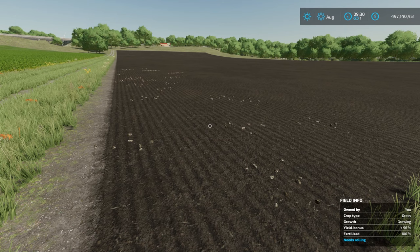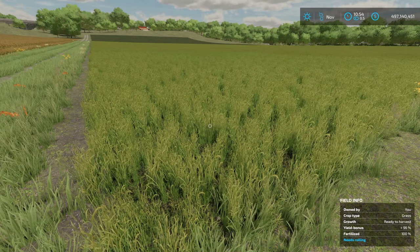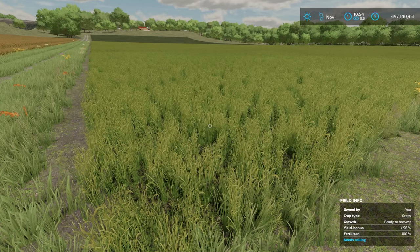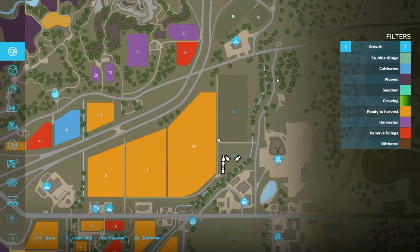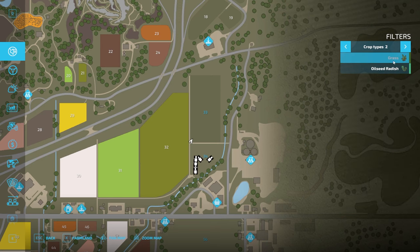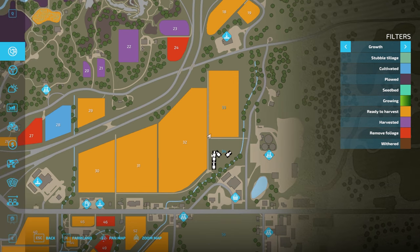Grass takes only two days to be fully ready to harvest. Some people report waiting an extra couple of days gives a higher yield, so that's worth testing. In seasons, you can harvest all year round. On the map, note that grass is turned off by default in the crop type filter — click it to turn it on to see the 'ready to harvest' state on your fields. In FS19 there were three harvest stages; in FS22 it appears simpler.